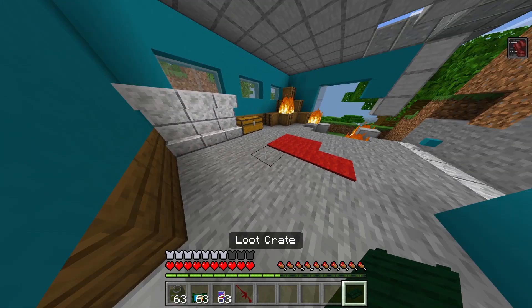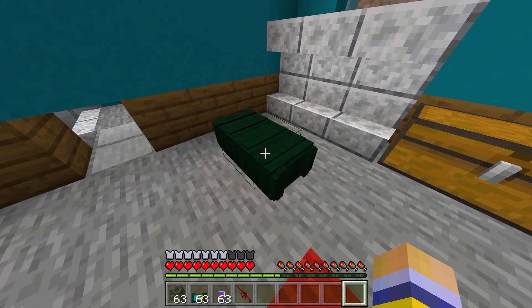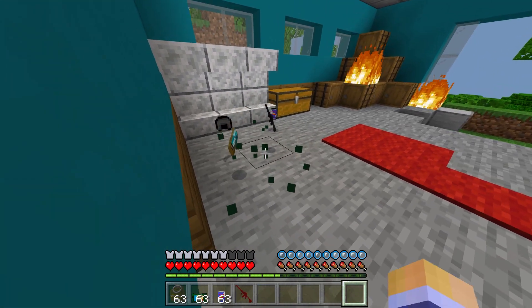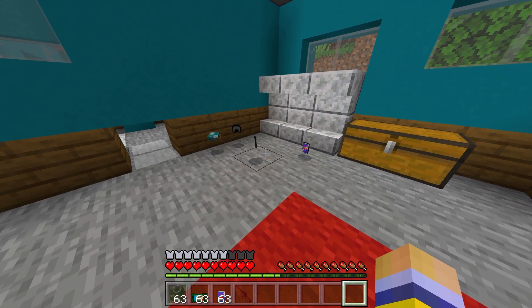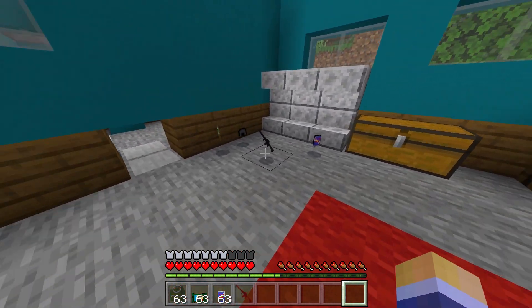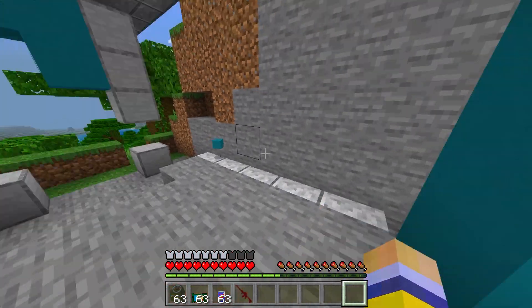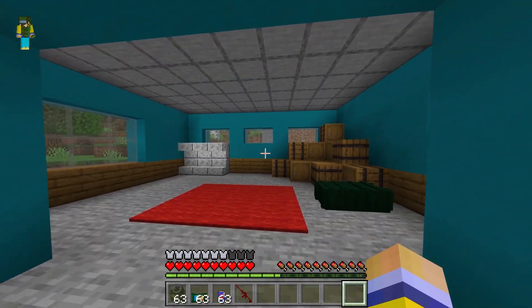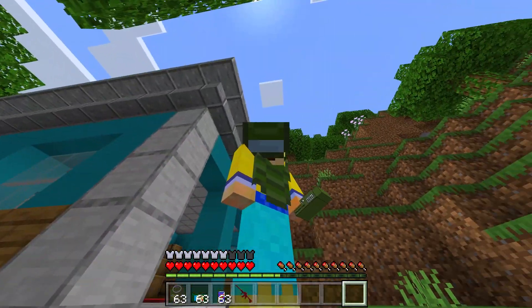Finally, we've got the loot crates, which spawn in structures like this. Normally they'll already be placed, but I took one in creative mode. If you simply break it, it will drop items — similar to loot drops in battle royale games. It gives you around four different items including armor, which is very useful. Over on this side there's another structure that spawned naturally, but there's one more thing I haven't shown you yet.